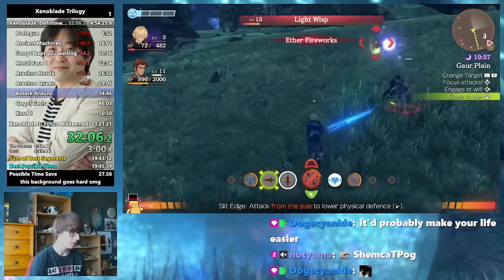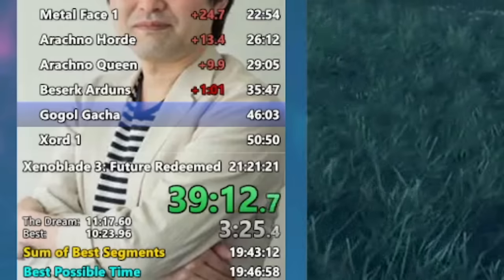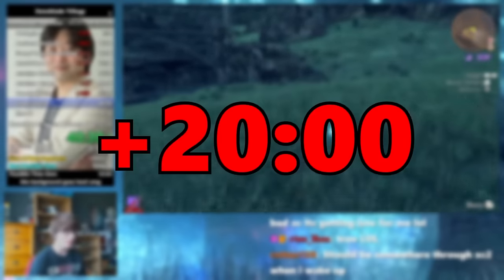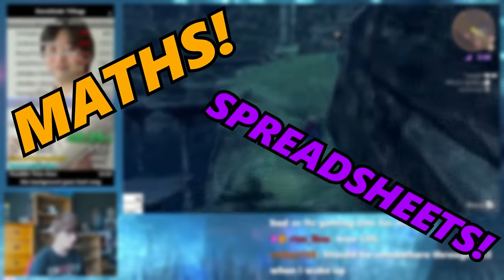I started the first few chapters with some pretty mediocre RNG. Alongside a few mistakes, and by the time I had beaten the Berserk Ardens, I was roughly a minute behind the custom comparison I was using. Since comparing against my PBs would be far too difficult and comparing against nothing wouldn't be very interesting, for most of my run I ran against a custom comparison where the times were decided by maths and spreadsheets.